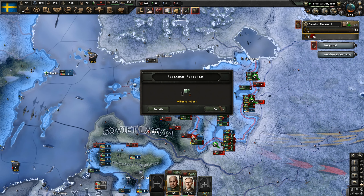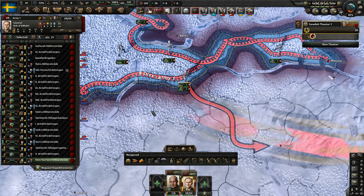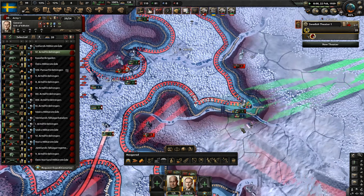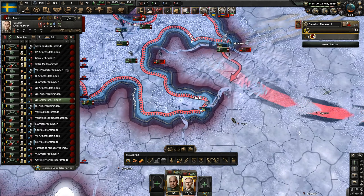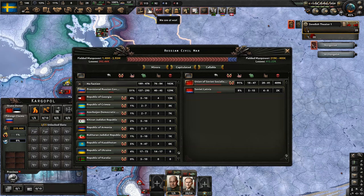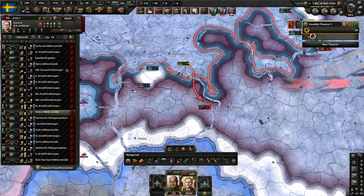If we could somehow convince the Parisian government to bring in a Romanov, that'd be really good for this. Moscow's fallen! We're holding as we're gobbling up a bunch of territory. The Soviet Union's just falling apart - they're about to capitulate.